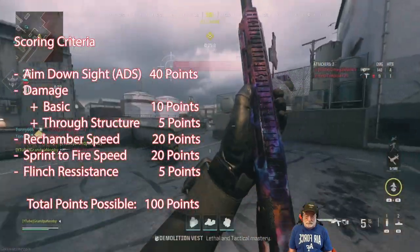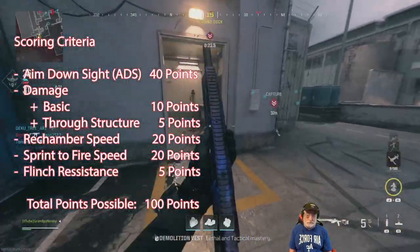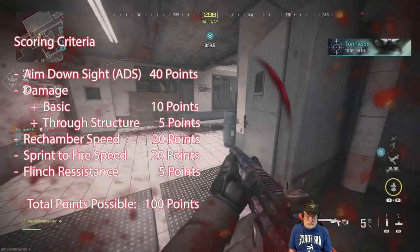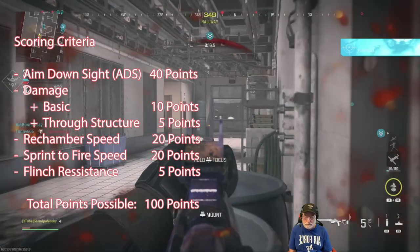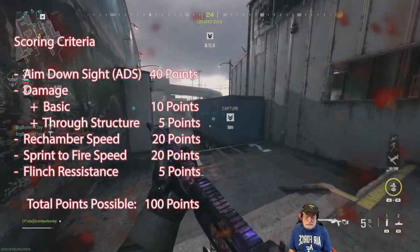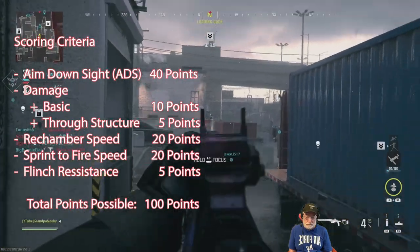Here's the scoring criteria: aim down sight, 40 points — that's important. There are two kinds of damage I looked at: the basic damage, which all of them are pretty much close to equal, and the through-structure damage, where they won't be close to equal, because you may run into some structure people head-glitching.